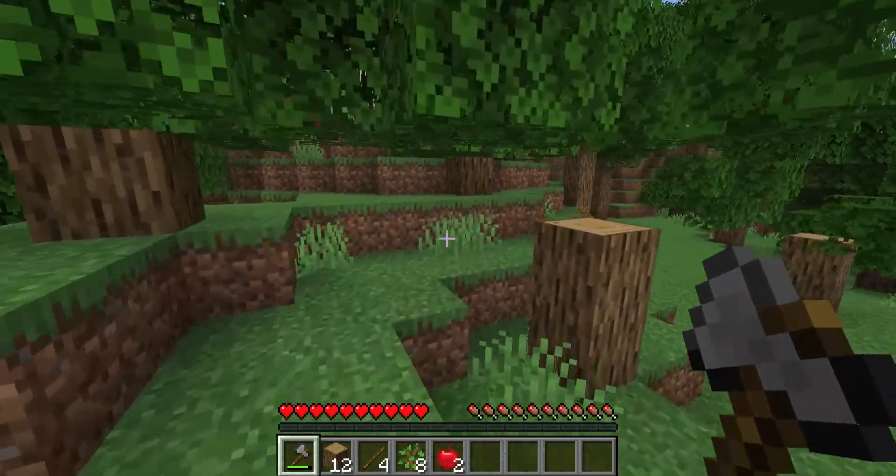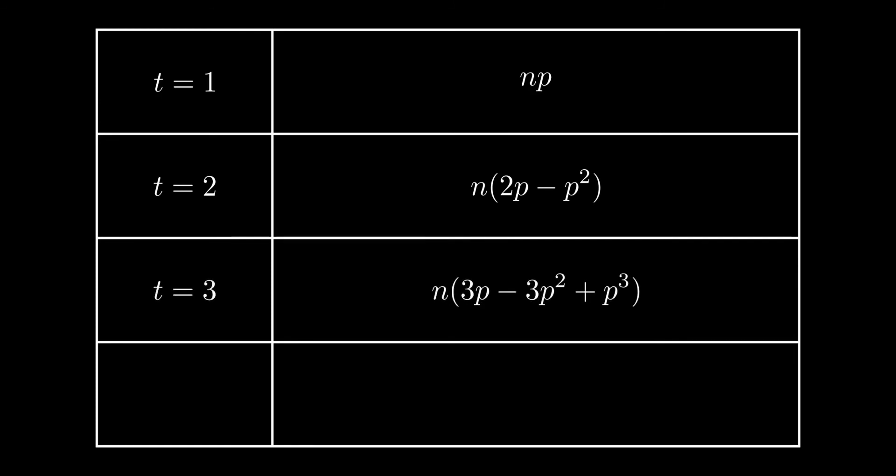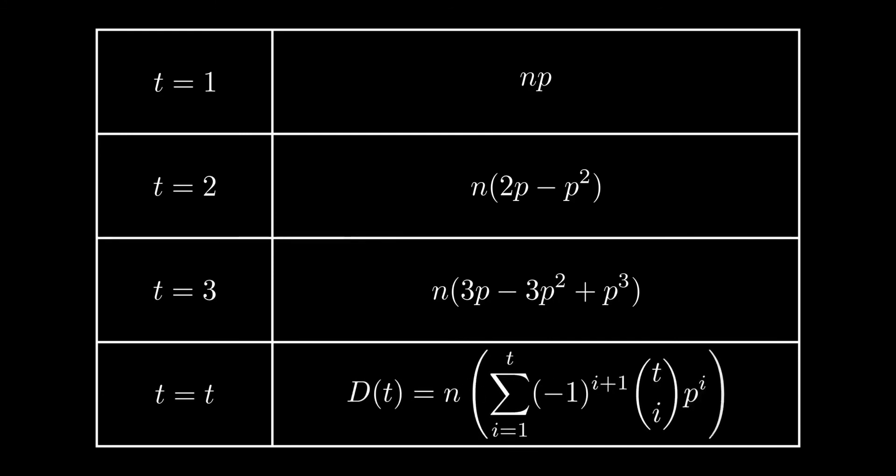The first thing we need to do is know how quickly leaves decay. Let's say each leaf has a probability p of decaying each second and that the tree starts with n leaves. In the first second, after all the wood is broken, we expect that n times p of the leaves will have decayed on average. And every second after that, we expect p times the number of remaining leaves to decay. Doing this logic inductively, we can come up with a general expression for how many leaves have decayed after t seconds.